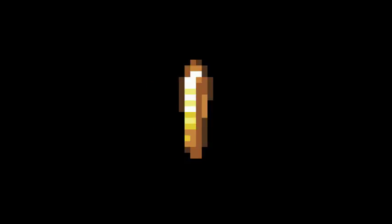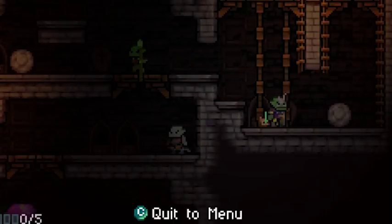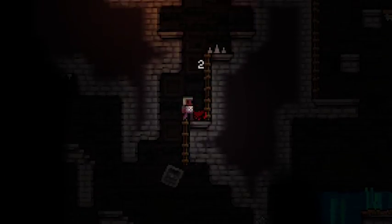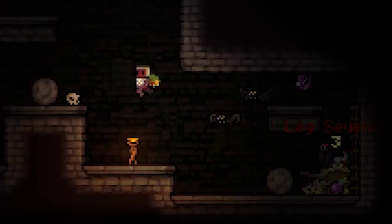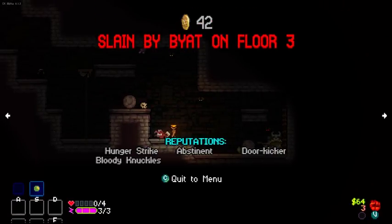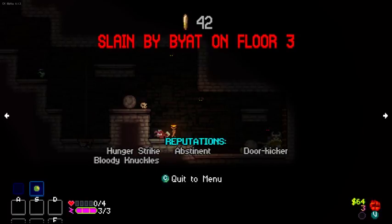The next major addition to this update is the introduction of Catacoins. These coins are a kind of currency that you gain over the course of multiple runs by getting far and gaining reputations. Reputations are titles given to you at the end of your runs based on how you played. For instance, if at least half of your kills are made with your bare fists, you'll get the reputation Bloody Knuckles at the end of your run. Different reputations are worth different amounts of Catacoins based on how difficult they are to get, but even if you don't get any reputations at all, you'll still slowly gain Catacoins over the course of your runs to spend.